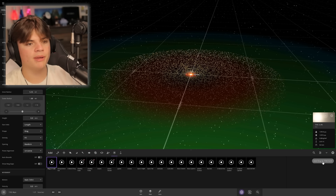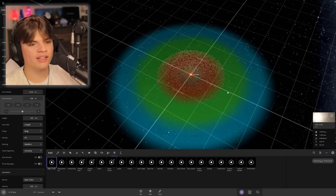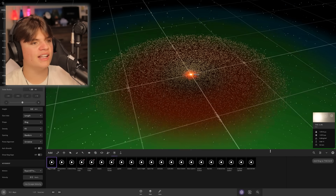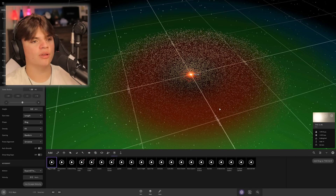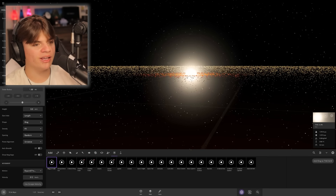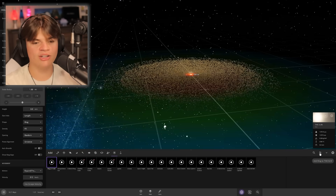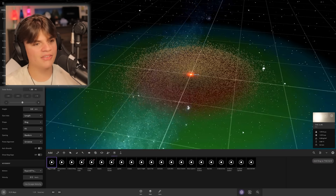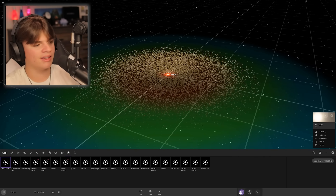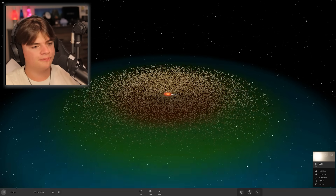If we had enough of these maybe we can turn them into planets, but the game's getting laggy. Earth would technically be right here on the edge. Expanding from center — now we're sending rings going out, hopefully getting some collisions. The problem is space is just so big that I don't think any will collide, and I don't think my computer is beefy enough to handle enough particles for collisions. That's our protoplanetary disk.